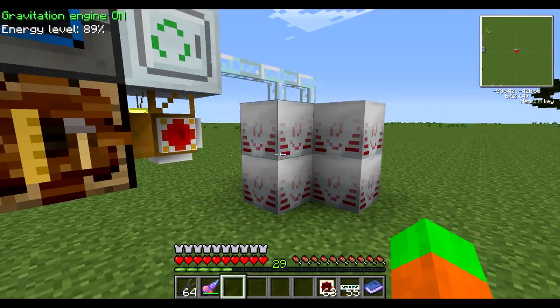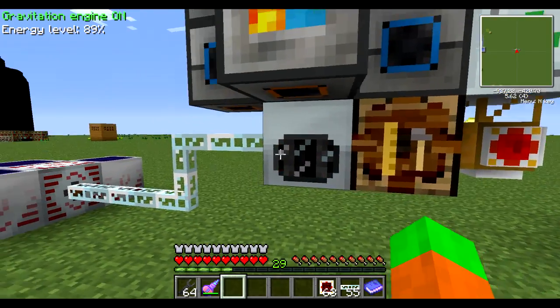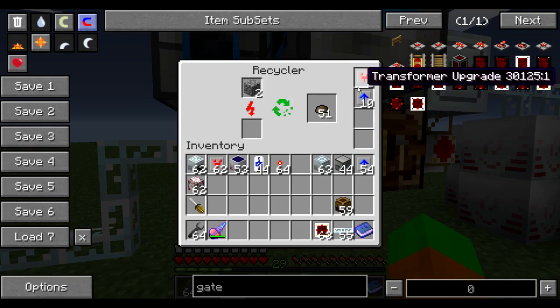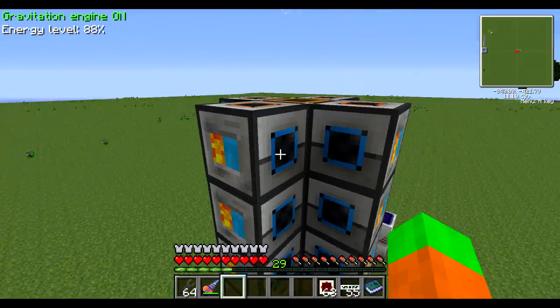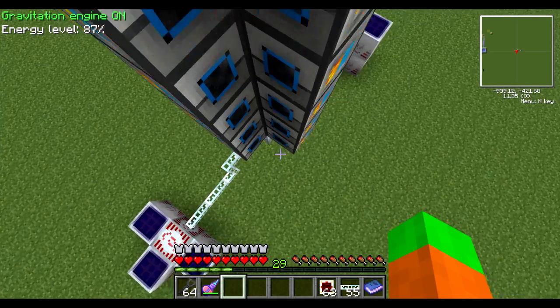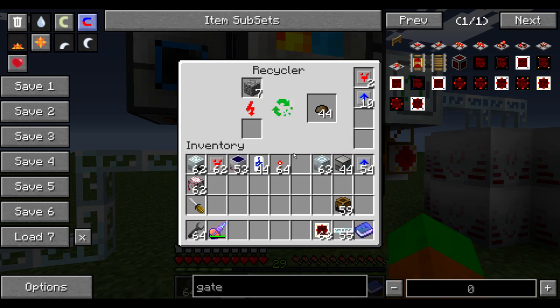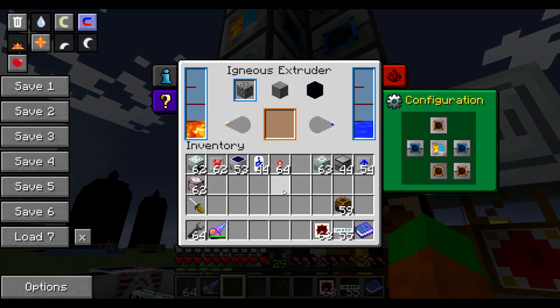Something very high-end and expensive, but just to show the principle of what's going on. The energy here is being supplied into my recycler which has 10 overclocker upgrades to make sure it's running as fast as it can. All those igneous extruders are generating cobblestone into a line of relays which simply keep pushing it down until they reach the actual recycler. This is my recycling process - there are many other ways to do it but this is very easy to set up.